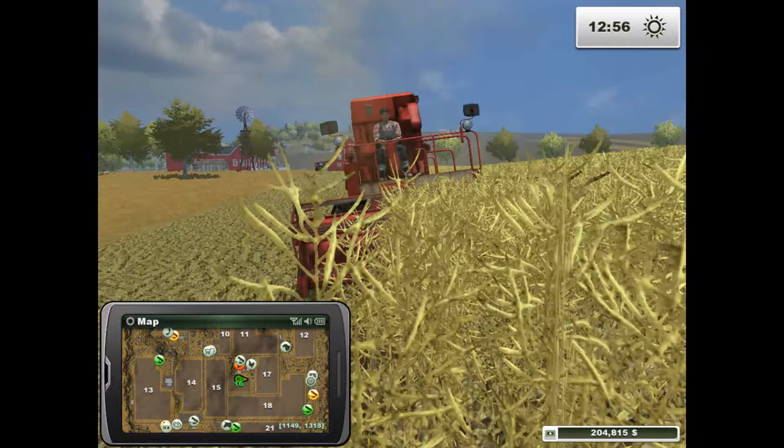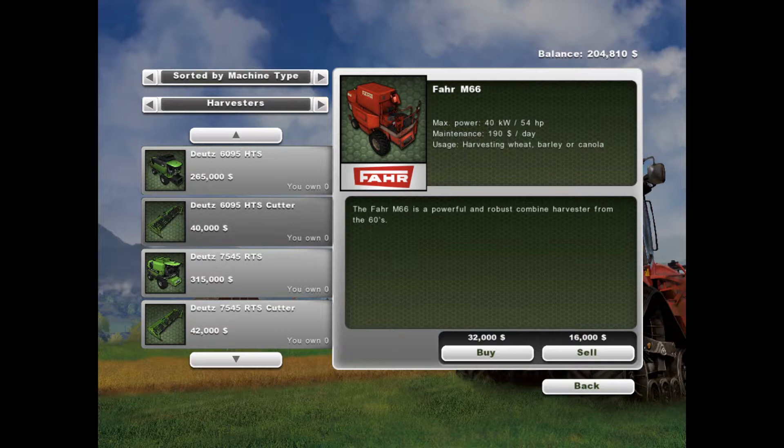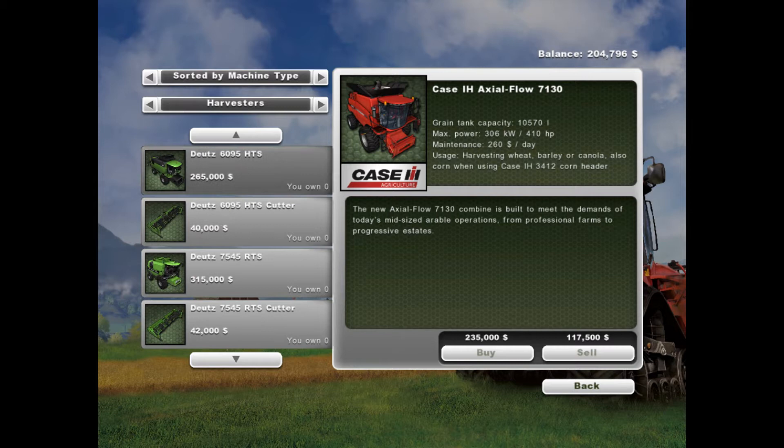We've got $204,000. Let's take a look at that Case IH 7130. This looks like a really nice one — it's the new Axial-Flow 7130 combine, built to meet the demands of today's mid-size arable operations, from professional farms to progressive estates. We're probably a progressive estate at the moment, but we'll definitely be going up to professional farms. That looks like the one we'll be buying.